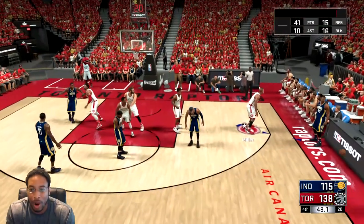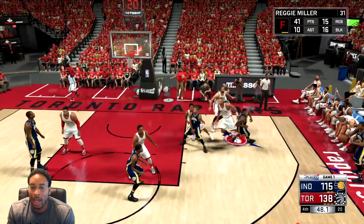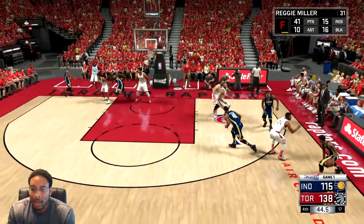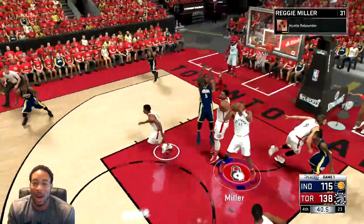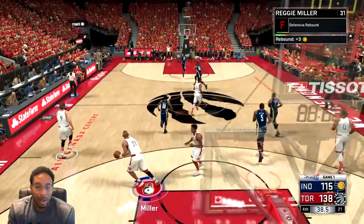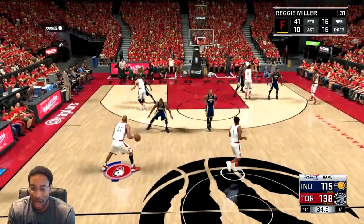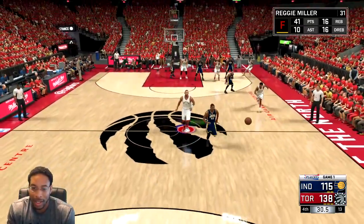One more thing - if you get the rim protector badge, I swear it makes getting the chase down artist badge a little bit easier. I'd like to demonstrate but I'm out of here. Sprint parallel, throw it into the backcourt, let him go get it - that's the method. Till next time, it's your boy Jay-Ezy.